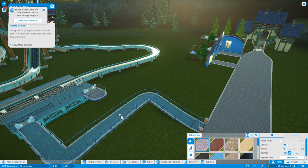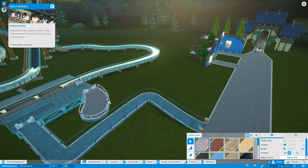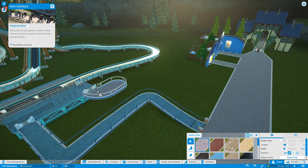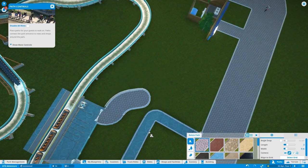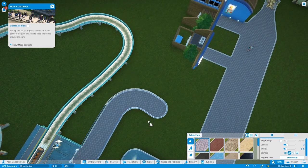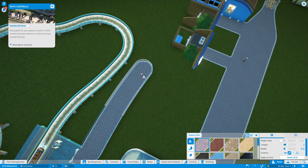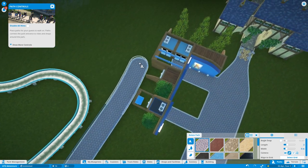I can't connect a path to another path right now - I don't see why not. I'm going to have this as a separate path which goes behind here. Come on game, be cool. Let's try: get out of path, click the ride and add - connect entrance to path. Now it's giving me the same type of path. There you go, down, down.